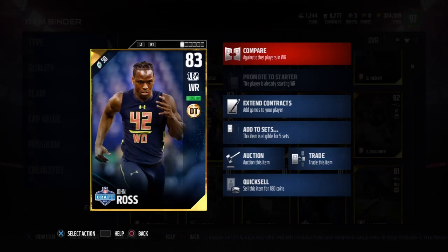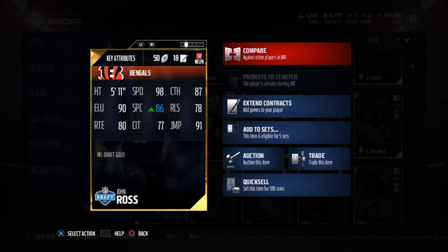Today we got the gold 83 overall combine John Ross with deep threat chemistry — 5'11", 98 speed, 87 catch, 78 release, 91 jump, 77 catching in traffic, 86 spectacular catch, 90 elusiveness, and 80 route running. He also has a 58 run block, which is not that great.